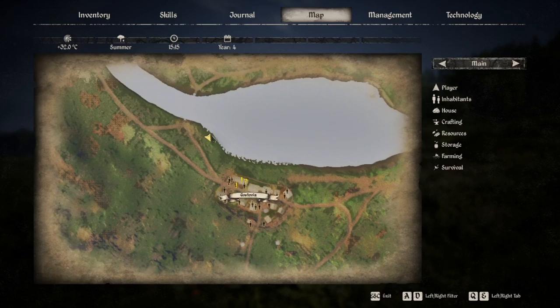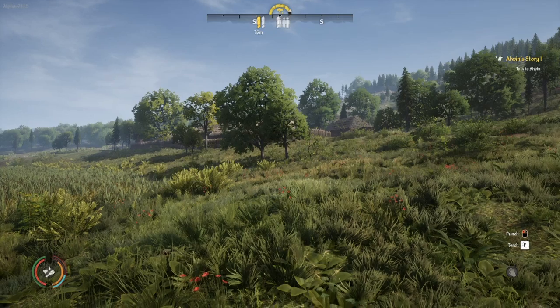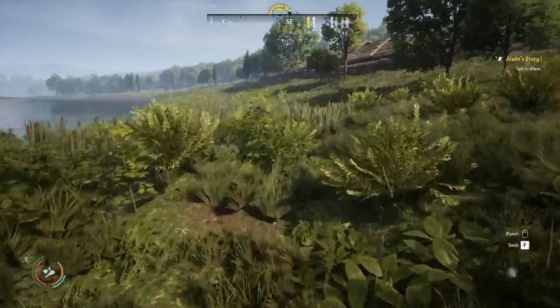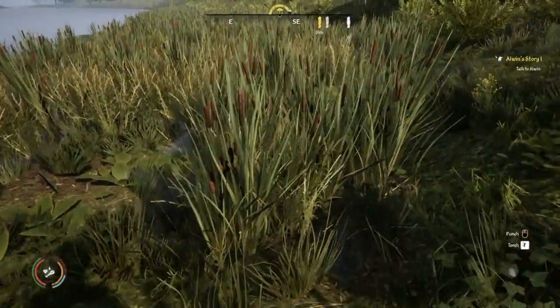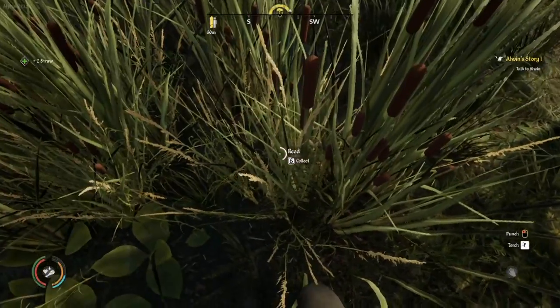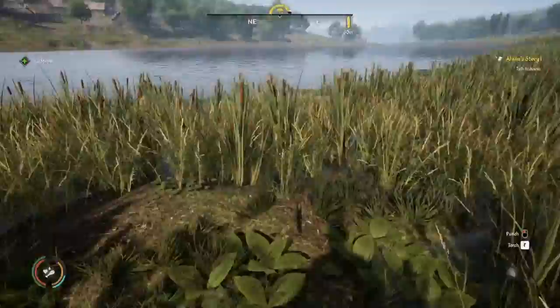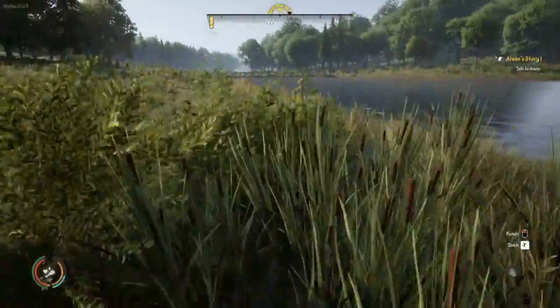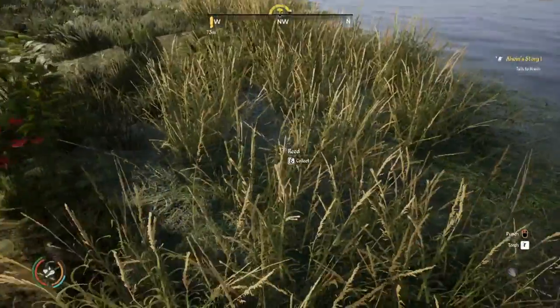Right here by the water, this is where you'll find it. Come down here — now there are plants down here that'll fool you and make you think they're reeds, but these are not reeds. There are reeds hidden inside them, yes, but that's not what you're looking for. What you want are these — they're more brown.